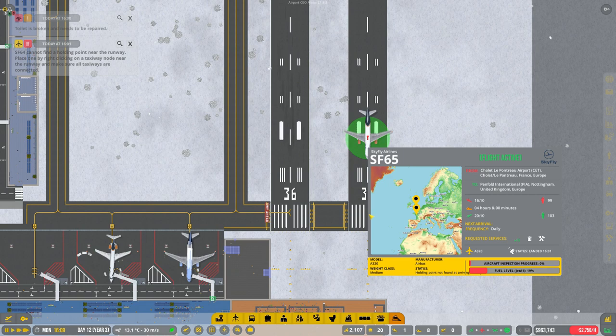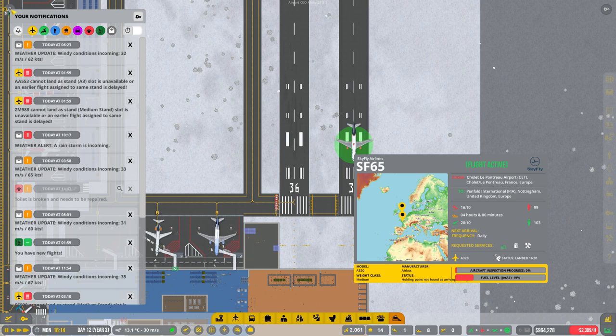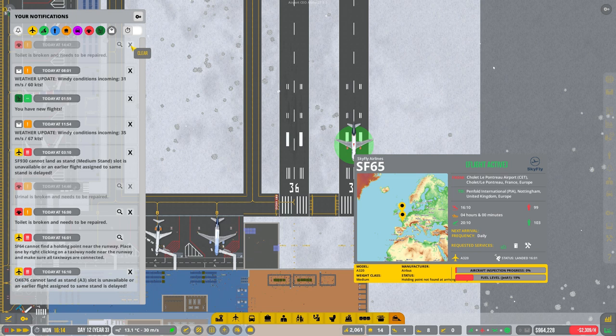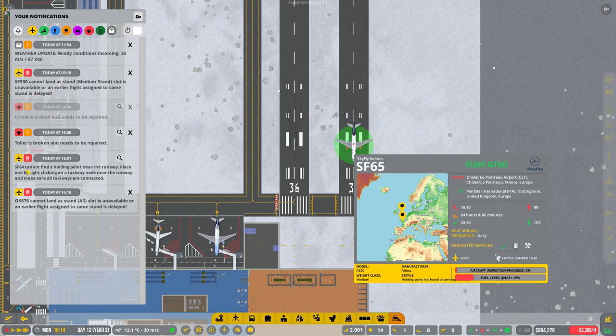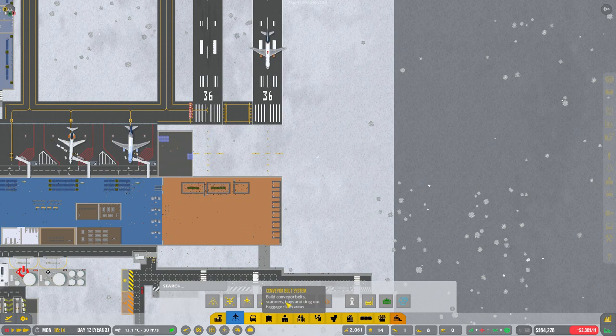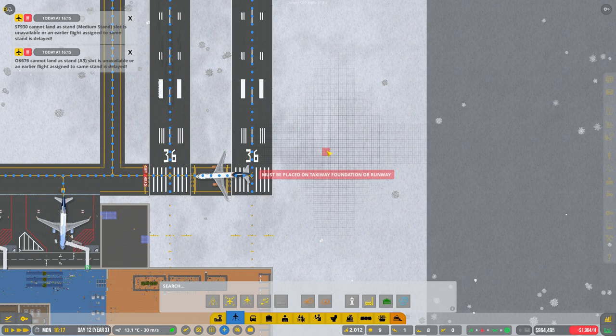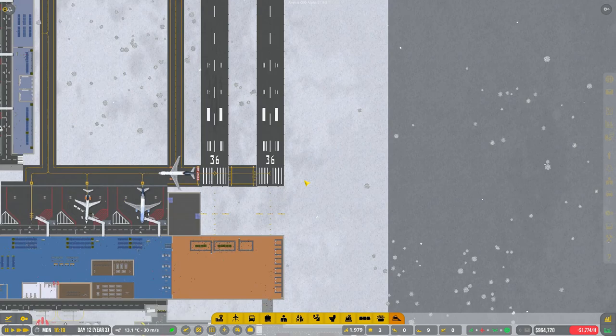All right, okay it's an issue - why can't you go anywhere? Pause it. Right, it's an SF - cannot land it. Flight 65, 64 - why is there no notification? Can't find a holding point. So it looks like we are going to need to put one in on this side then. I've got to put this in here. Let's try that - does he move now? There we go! Hopefully he's not going to wait - there we go, lovely.